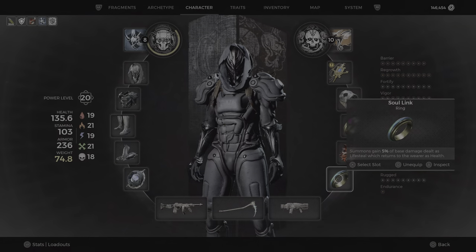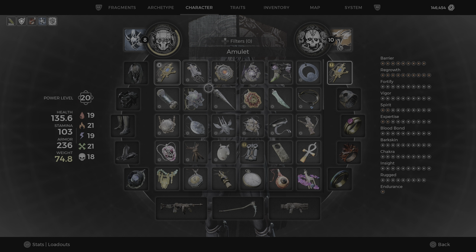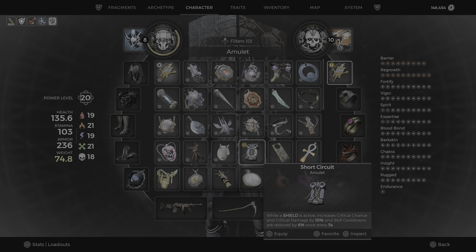It's a new amulet — Short Circuit. While shield is active, increase crit chance and crit damage by 10%, and skill cooldowns are reduced by 6 seconds once every 5 seconds. So that's really good.